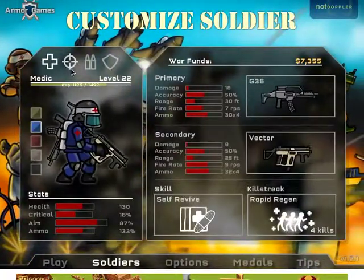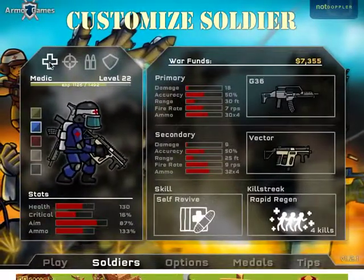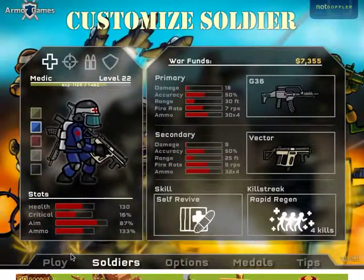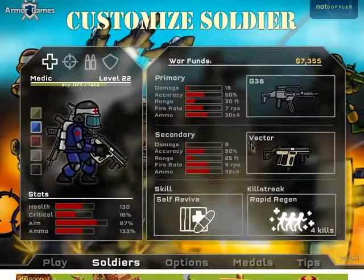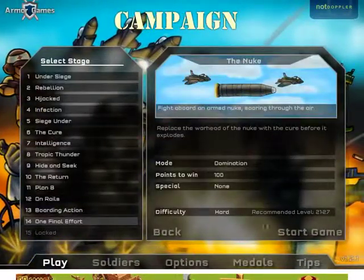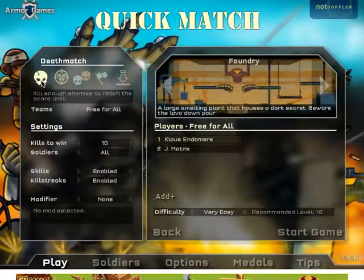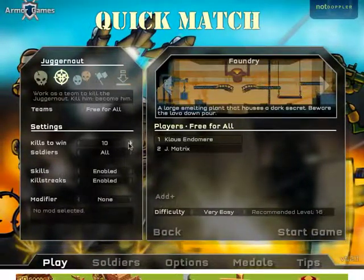I've played this for a while and the leveling system is quite easy. Once you've come out of the campaign you can simply go into quick matches, gain money for your class, and buy weapons. So let's hop quickly into a quick match. I'll do the juggernaut mode — it might be new to everyone.